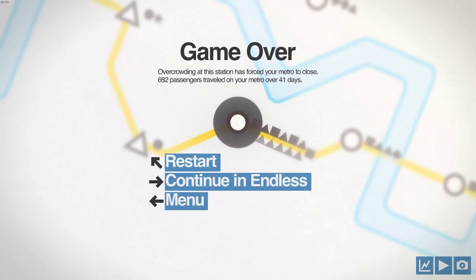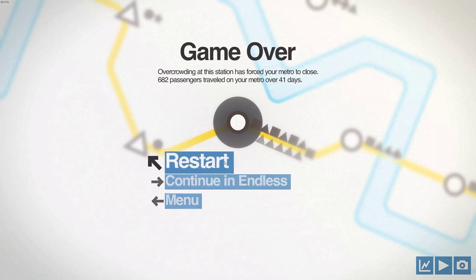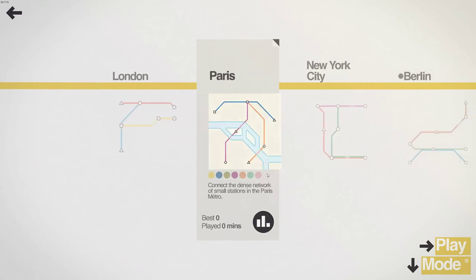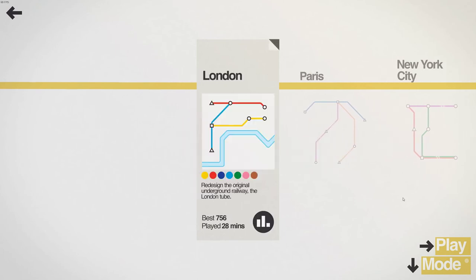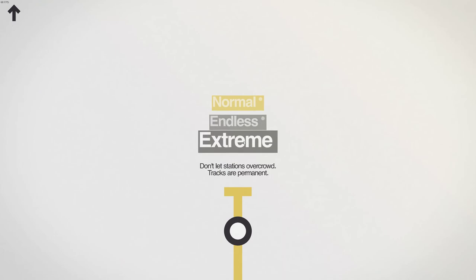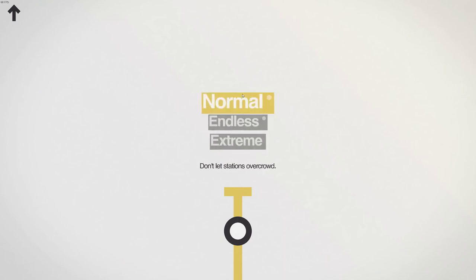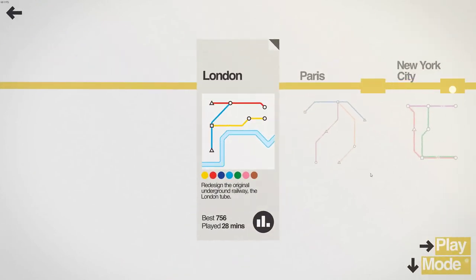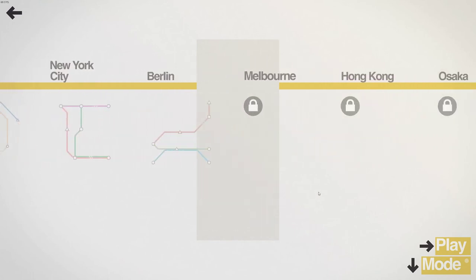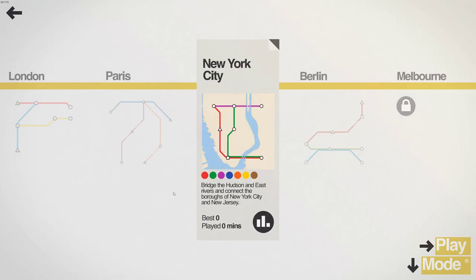I think that might be the highest I've ever gotten — 682 passengers. But guys, that is like a first impressions for Mini Metro. It just gets crazy. Is it endless? I don't know. So if we look at the main menu here... thanks for indulging me everybody, because I know this isn't like normal content — I'm definitely not an expert at this game. There are some interesting challenge modes: build for efficiency, tracks are permanent. I'm guessing the endless mode has to do with time.